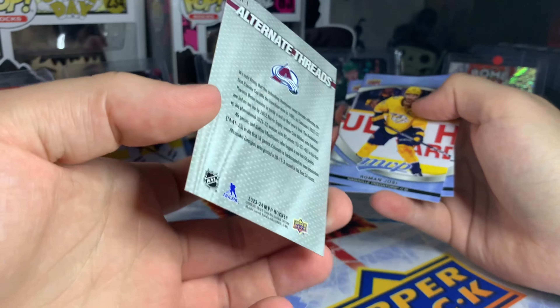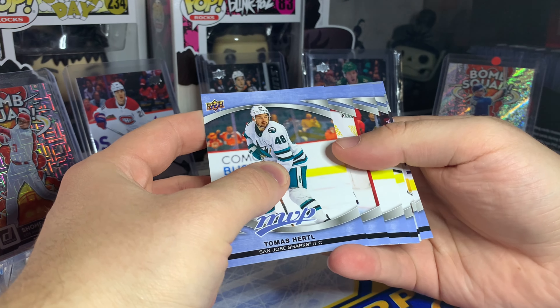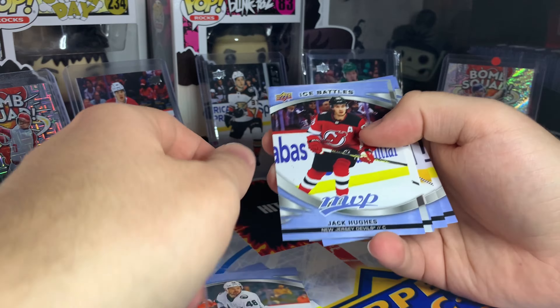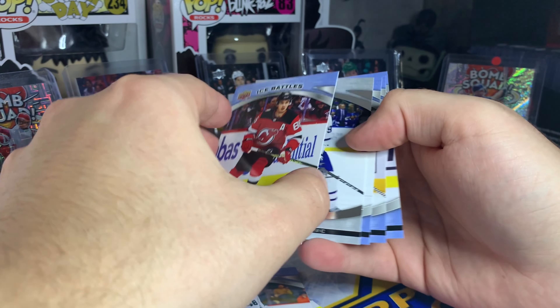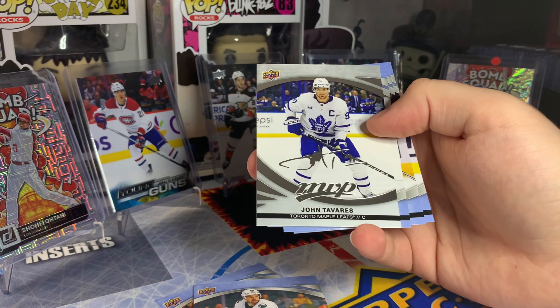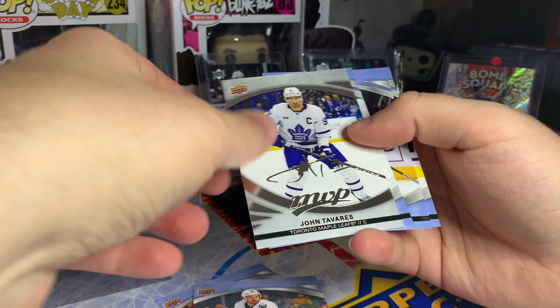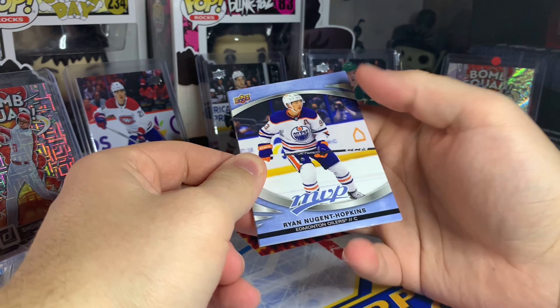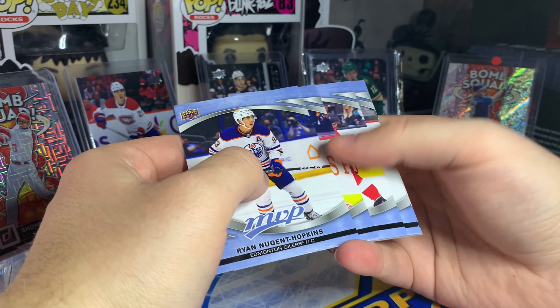Our first silver script — ice battles Jack Hughes. What do you think he is? They have him at 89 — yeah, that's fair, I'd give Hughes an 89. Our silver script is John Tavares — not a bad one to get. Austin Matthews on the front of this product, John Tavares silver script. Ryan Nugent-Hopkins on the front of the next pack.